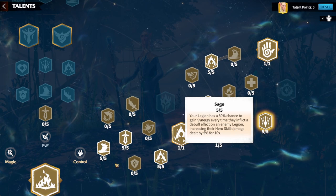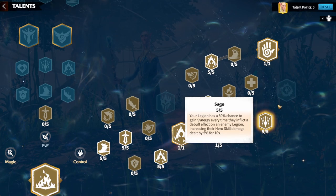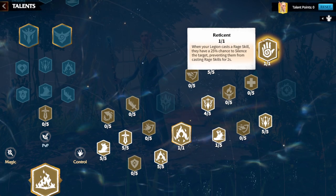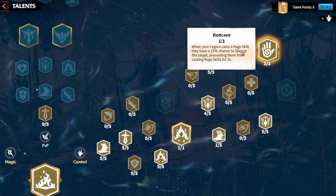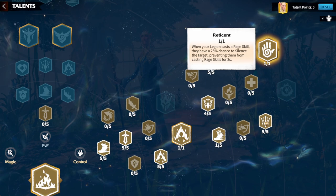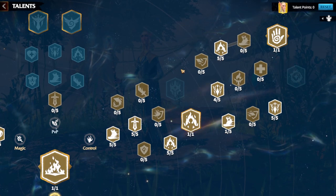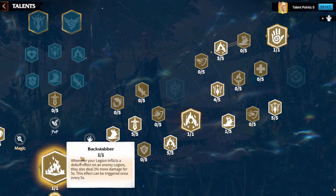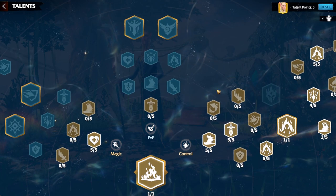Sage gives a 50% chance to gain Synergy every time you inflict a debuff on the enemy legion — which you do frequently — and increases hero skill damage dealt by 5%. This effectively boosts Backstabber to nearly 7% damage. Finally, take Rotissian: whenever you cast your rage skill you have a 25% chance to silence the target, preventing them from casting their rage skill for two seconds. This silence debuff triggers Sage and Backstabber for even more damage.